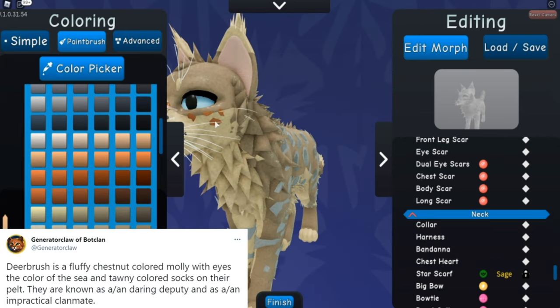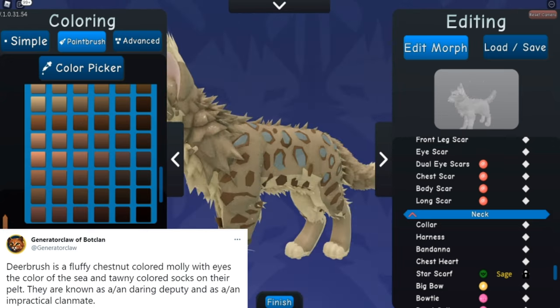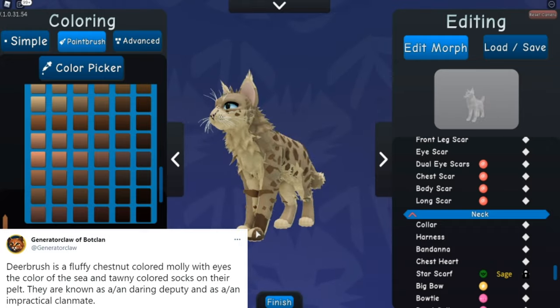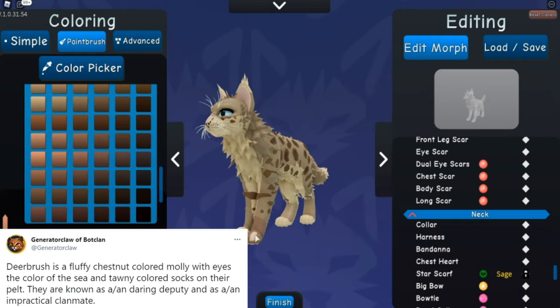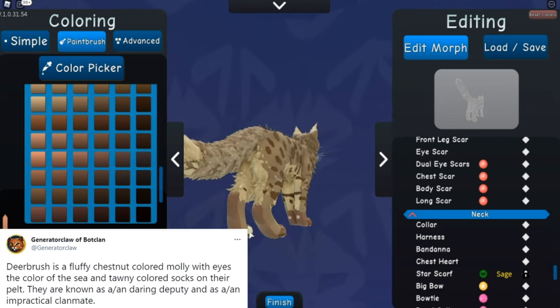They are known as a daring deputy and an impractical clanmate. I was mostly inspired by the first part of the name and the fur description, and I thought it would be really fun to take these bot-generated OCs and make them in the game. People are free to use it as inspiration or just use Deerbrush as-is. I picture her as a WindClan deputy, and maybe eventually Deerstar — I think that would be really cool.